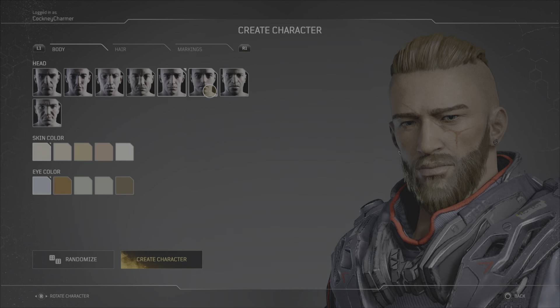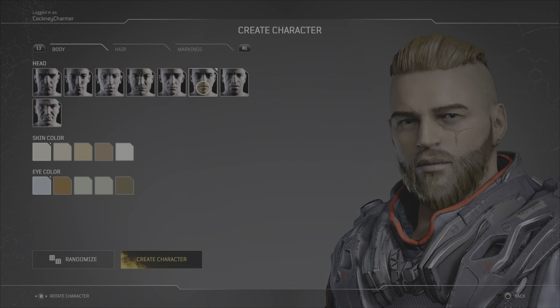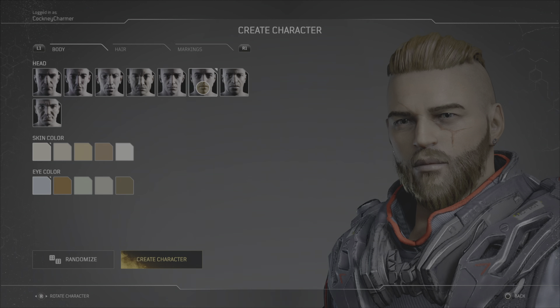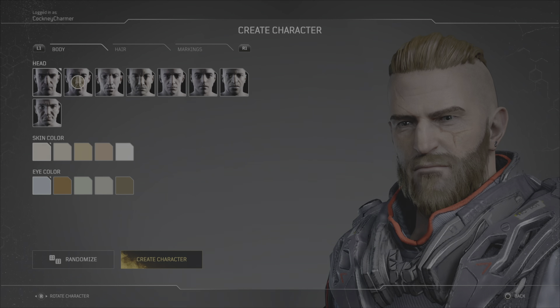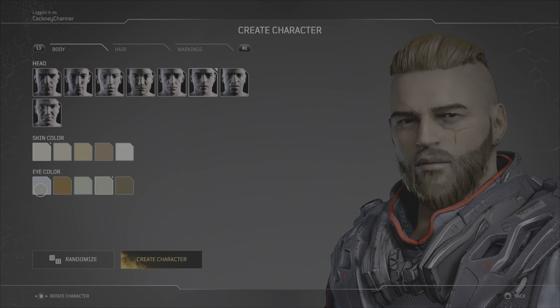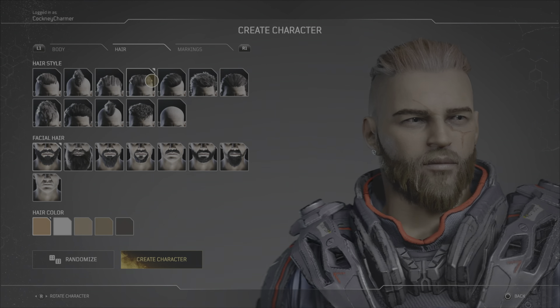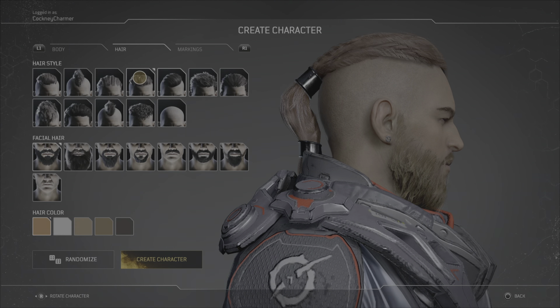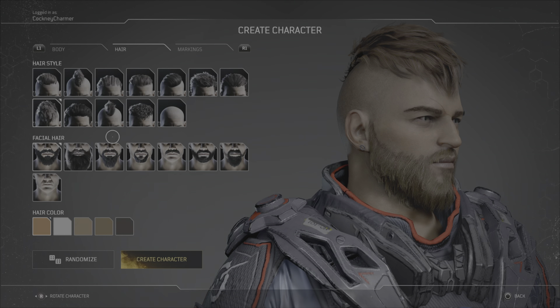The demo is the entire first act or first chapter of the game, according to the Outriders broadcast that was yesterday, February 24th, ahead of today the 25th when the demo went live. And it is very similar to Destiny — generic default faces with very minimal customisation. This is very much what you'd expect from Destiny. Destiny has always had, from Destiny 1 and Destiny 2, the Guardian Creator feature has always been very limited, very dumb.